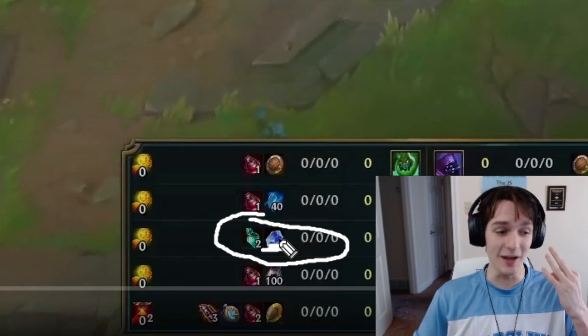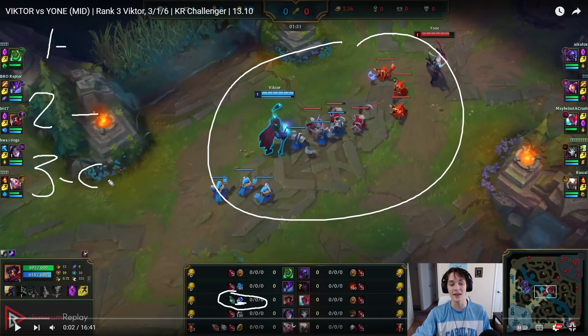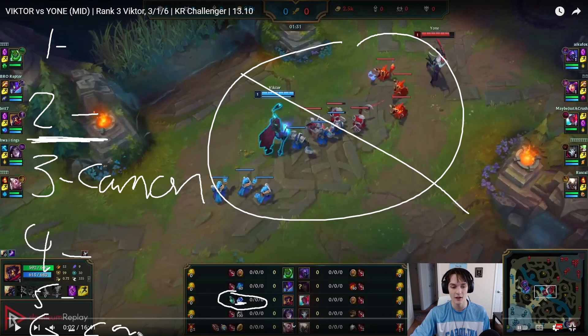Let's talk about why that works. Cannon minions spawn every three waves, so wave one is a normal wave, wave two is a normal wave, wave three is a cannon. We like to back right before cannon waves because the wave is less likely to move and they won't be able to roam or deny us minions. So wave four is normal, wave five is normal, wave six is a cannon — if you can back after clearing wave five you have a really natural back timer.